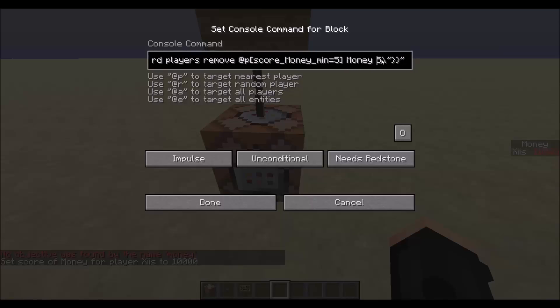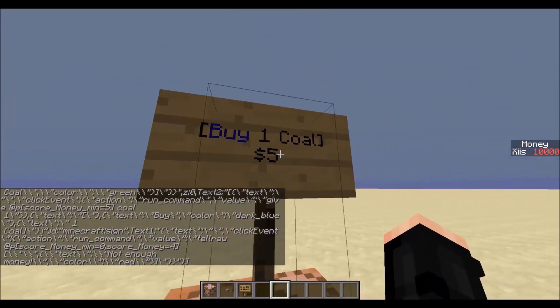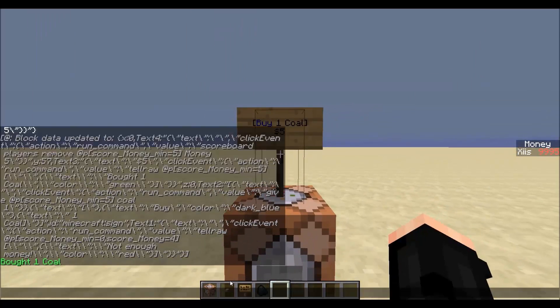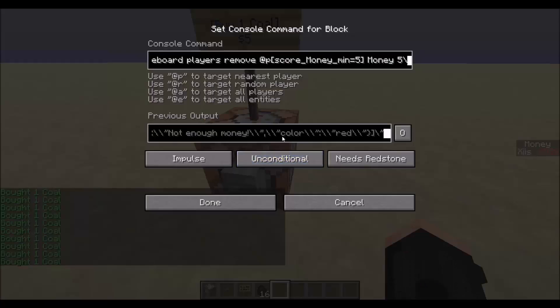The final command — if you keep going along — is scoreboard players remove. If their minimum is five, remove five from their money score. And that's pretty much all it is — just one command. When you run the command block it updates the sign, and there you go: buy one coal for five dollars. Right-click it — bought one coal — and on the side you can see my money's gone down by five.